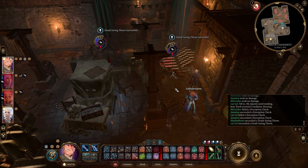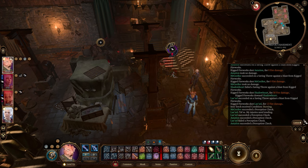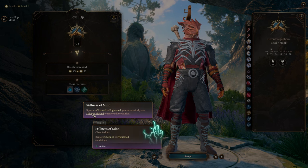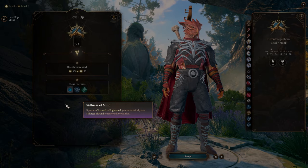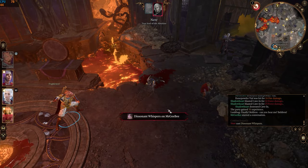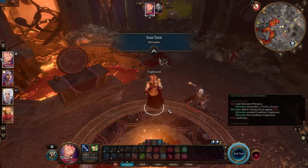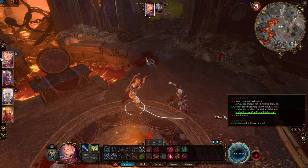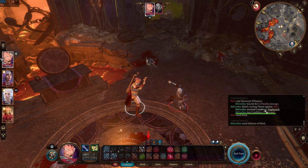The monk here barely took any damage while Shadowheart and Lae'zel were already incapacitated. Stillness of Mind will automatically remove the Charmed or Frightened condition, which is handy in certain fights. However, you automatically waste an action point every time this is triggered, and there's no way to turn it off — the Frightened condition is now gone, but the monk no longer has an action point. It would be much better if there were an option to toggle this on and off.